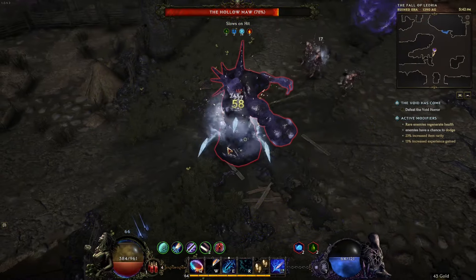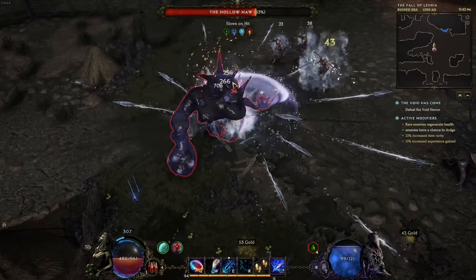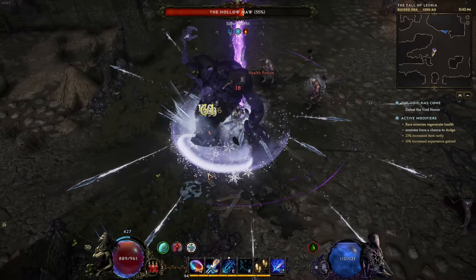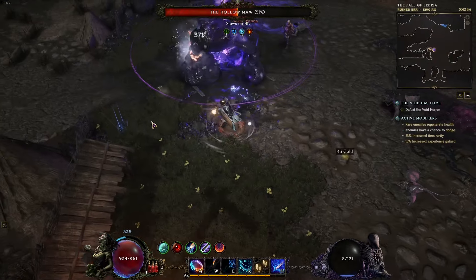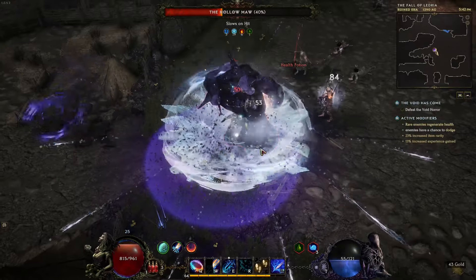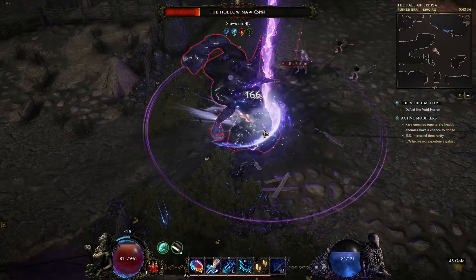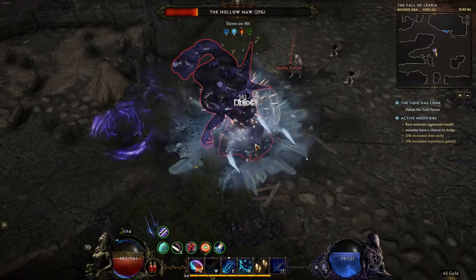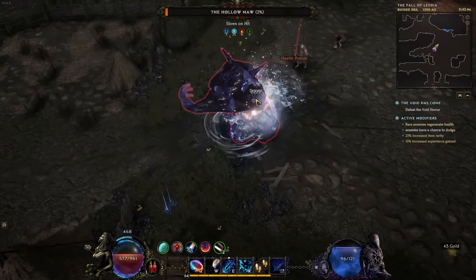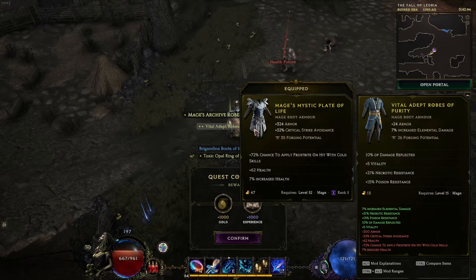Look at this — with the ward generation I have, that hit was pretty bad but it didn't kill me. If before I would get instantly killed by such an attack, now it's not the case anymore. However, a traversal skill can help us get out of danger. Looking for yellow numbers — as you can see, it's not crazy, it's happening every so often. But it's not enough to where I feel hey, this is really good, this is definitely the right choice.